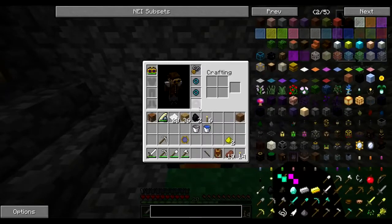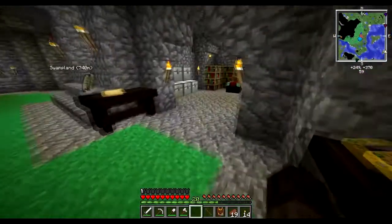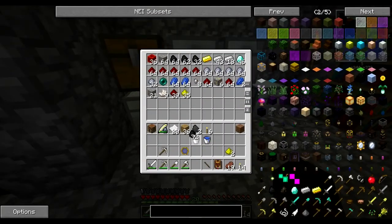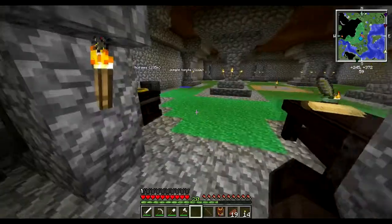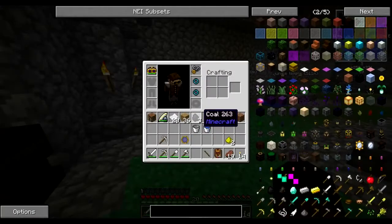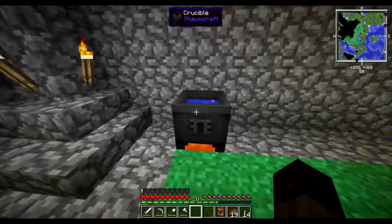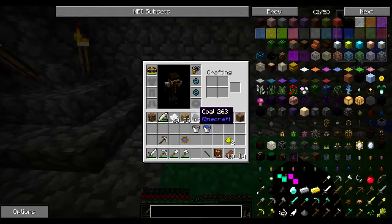We need three ignis, three potentia, and three lux. A piece of coal gives us two of each, so we could throw two coal in to get four ignis and four potentia, and throw three torches in for three lux.